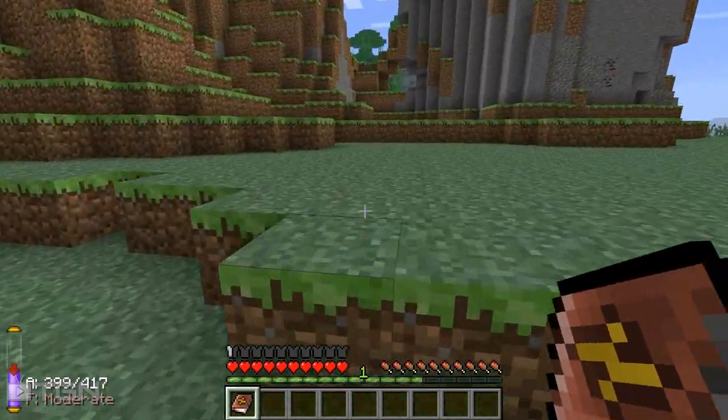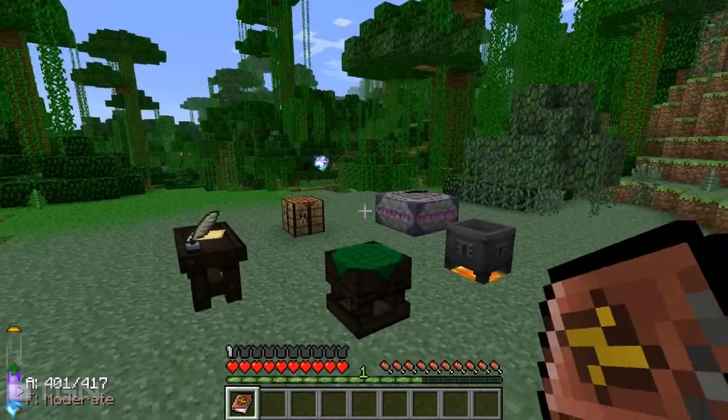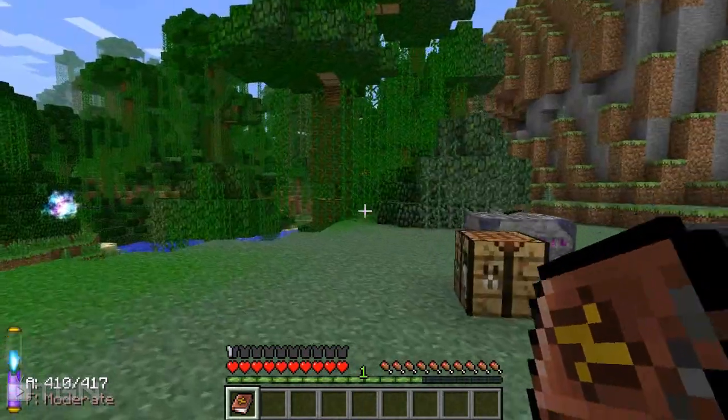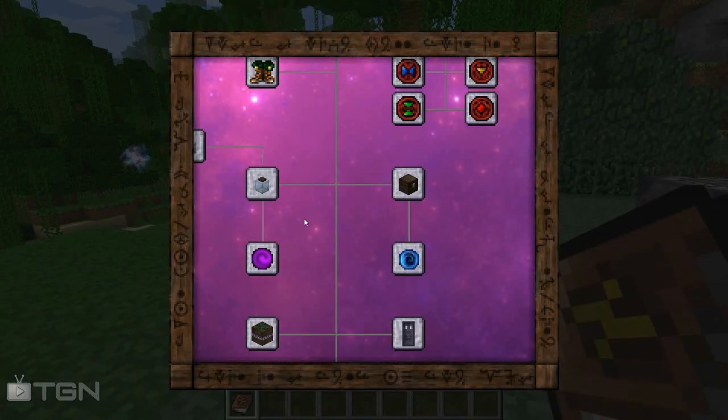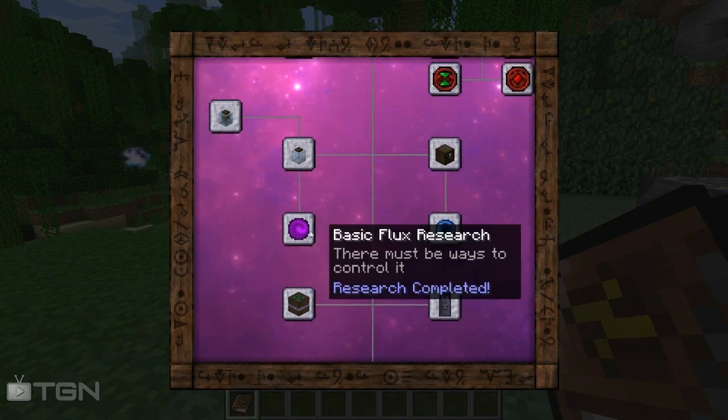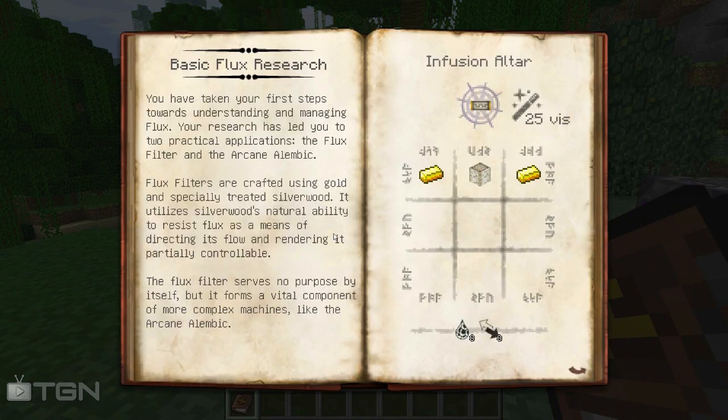Now, warded jars are awesome and I will show you very soon why they're very, very awesome. But for the time being they haven't really got much of a use until you find what's called an alembic, which is eventually what we're building towards. So once we've got our warded jar, we then want to move on to basic flux research.